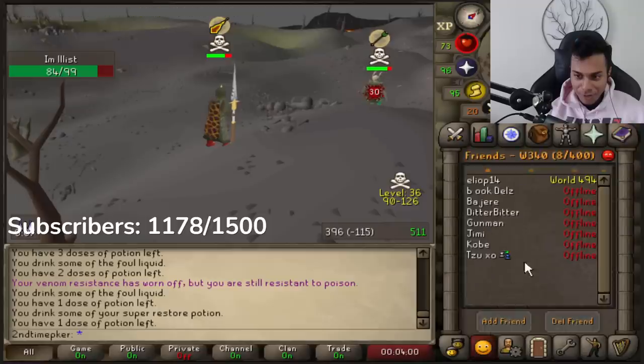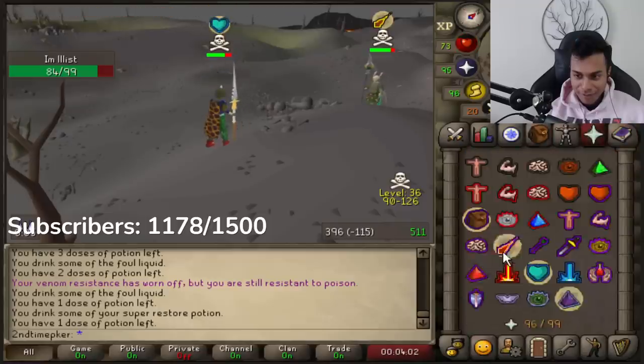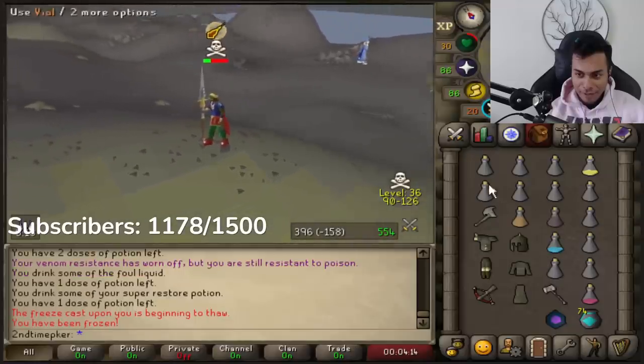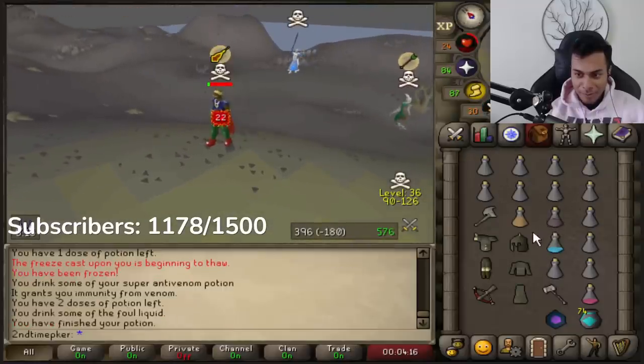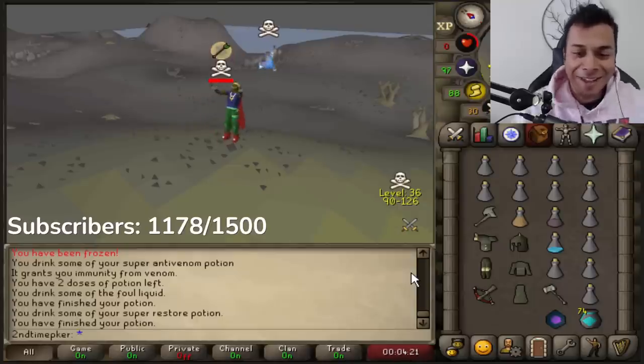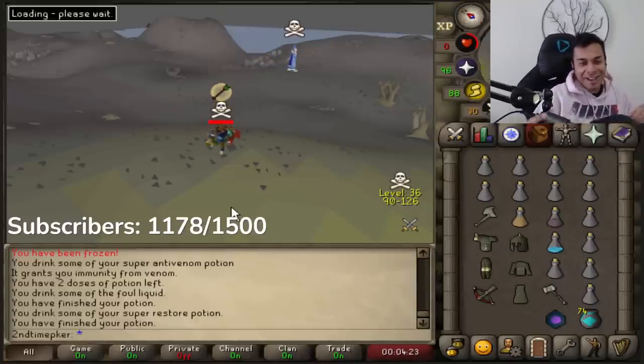What world is this? World 340, bro. It's world 340. I'm gonna have to do the race, not gonna lie boys. Is he gonna come with me? Oh no - Sam, Sam, Sam, help! No way Sam's killing me, bro. Sam, you're a cock. No way Sam the main killed me.